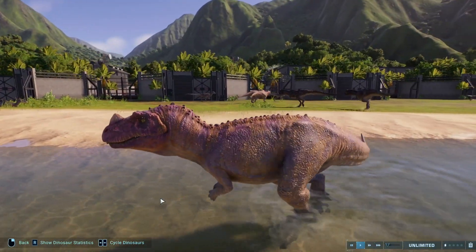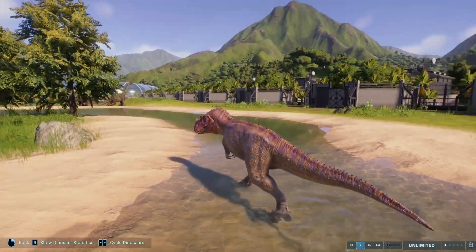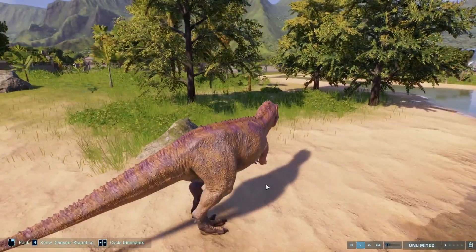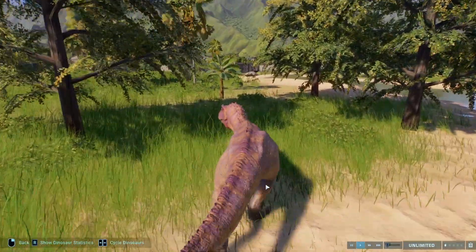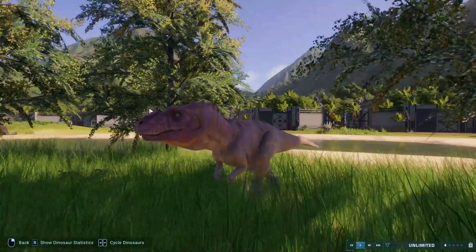Next up we have Ceratosaurus with Gambia River Basin and Rana. Just look at this — it's crazy but in a good way. I just love the pink and it's almost like a cosmic sort of color, like a nebula or something. I just think it's really cool. That's why it is Ceratosaurus's best skin.